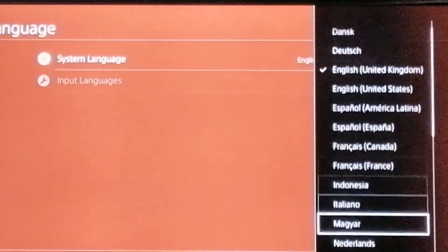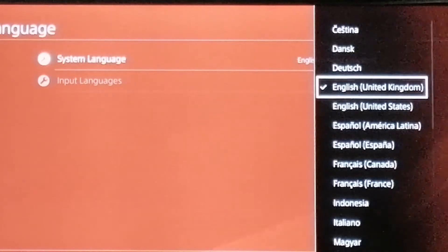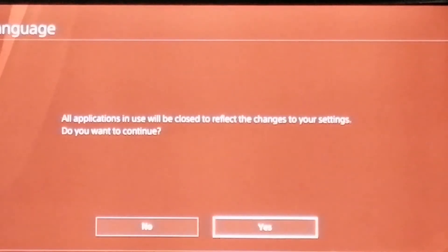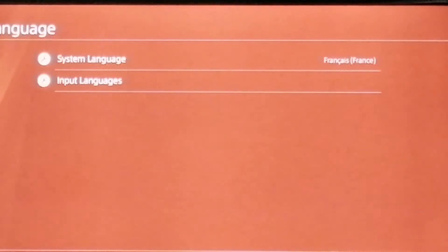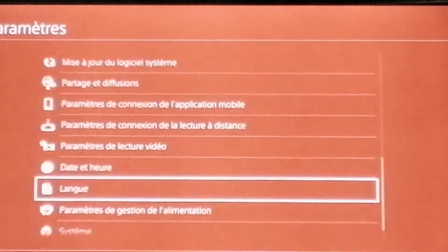As you can see there are a lot of different languages, but you want either French or German because the other ones won't work — it won't make a difference. So let's say we want to change it to French — France right here, this one. Then let's change it. Just a reminder: this will also change your console's language, so be prepared. And as you can see, now my console is in French.